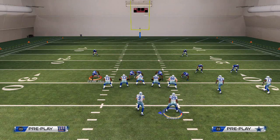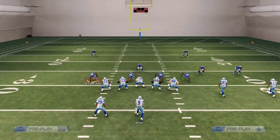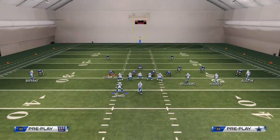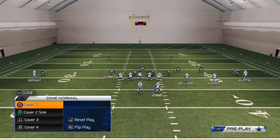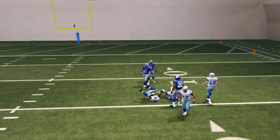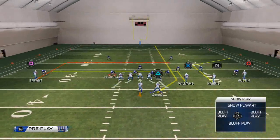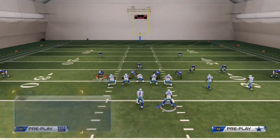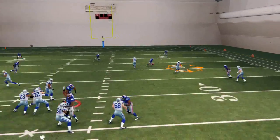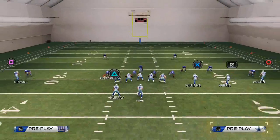The first read on this play, you're going to try to tell if it's man or zone, and also what kind of zone it is based on the safety. The first progression is the smash route to Miles Austin, but against cover two that's not exactly where we want to go. I really like that streak to Murray against any zone. You could also put Miles Austin on a smoke screen for a little more separation against zone.